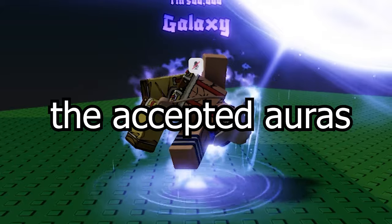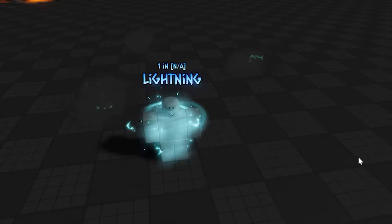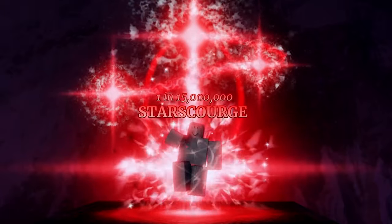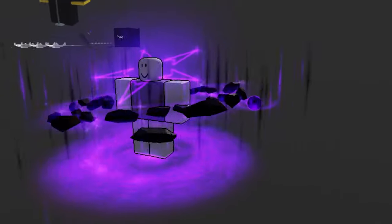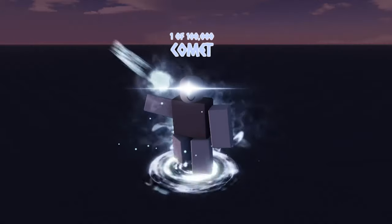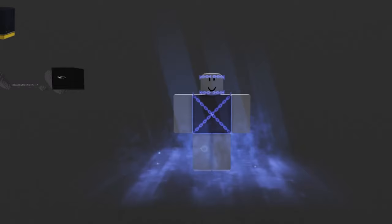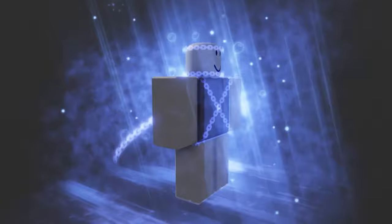Now we have the accepted auras that are already in the game. Lightning is now unobtainable, but it's an accepted aura. Starscourge was added in the last update. Gravitational. Comet. Flush Lobotomy. Nautilus. Hades.